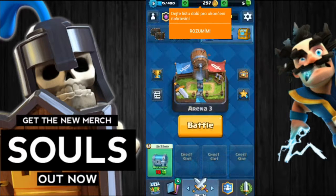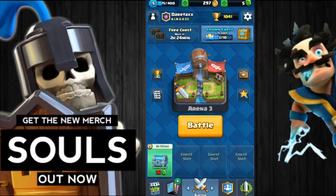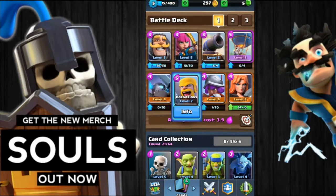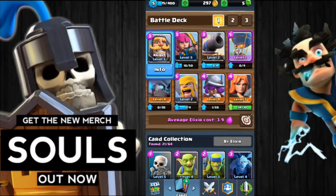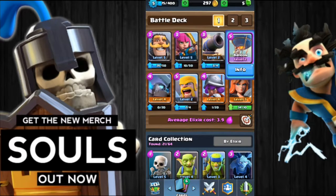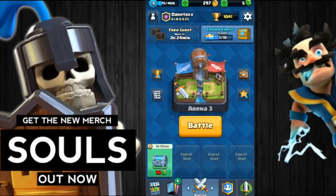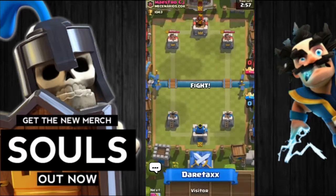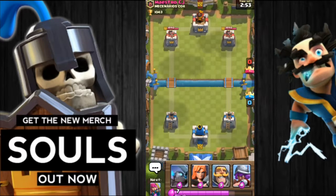Hey, what's up, guys? It's the Atomic here, and I'm back with another video. In today's video, we're gonna show the gameplay of Tree Bandits and Lava Golem. I have done a video about leaked cards. Rascal has come on Clash Royale now, but Tree Bandits and the Lava Golem cards are still need to be found. Today, we're gonna show the leaked gameplay of these cards. So, let's get started with the gameplay.